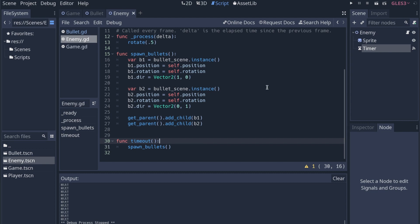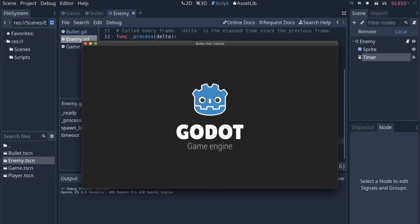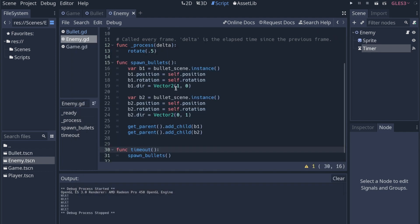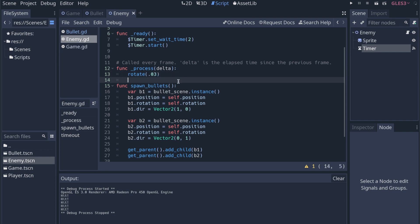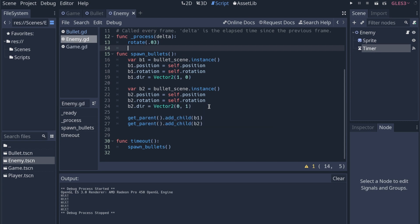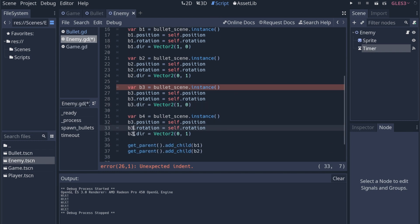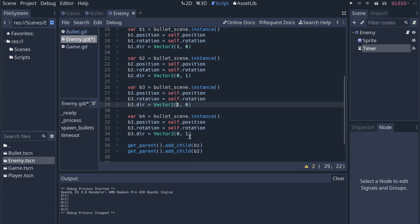We'll take away the print statement, and now when I run this, the enemy should send out some bullets. The enemy sends out some bullets every two seconds — pretty close. We've got the two bullets doing exactly what I want at a regular interval. We want to decrease the rotation speed to about 0.03. We also need to basically do all of this two more times — adding bullet three and bullet four.